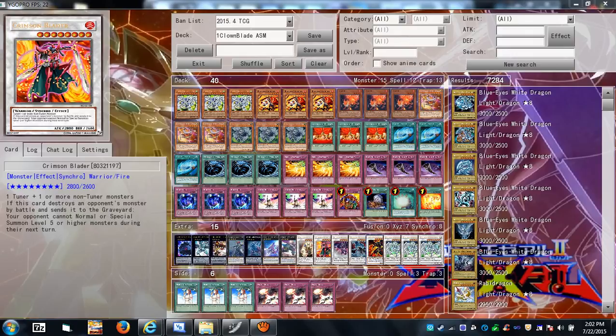Crimson Blader is useful against any deck that special summons Level 5 or higher monsters. By destroying a weak monster, you can prevent your opponent from summoning big monsters, making it hard for them to take down Crimson Blader. This is good against Shaddolls, Ritual Beasts, and similar strategies — just kill something on their side of the field and you don't have to worry about them dropping big high-level monsters on you.